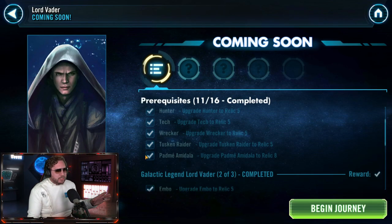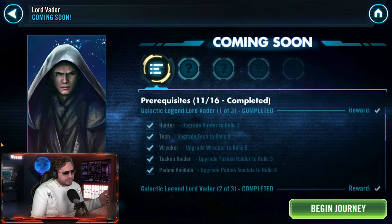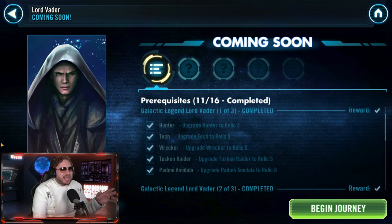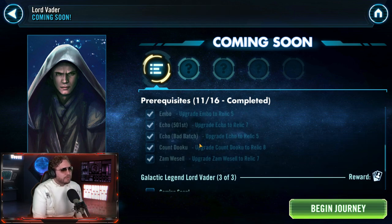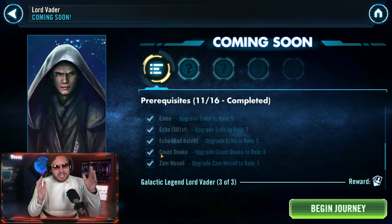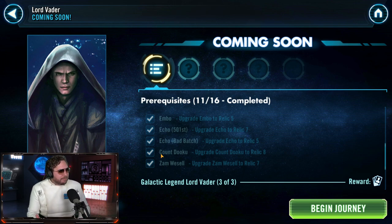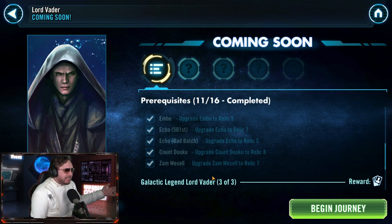These are the complete requirements for Lord Vader. It started off okay - we got the Bad Batch crew: Hunter, ARC Trooper, Wrecker, and Padme Amidala. Padme is needed at relic eight while the Bad Batch is needed at relic five, which is a respectable level. The only downside is the Bad Batch is still in that marquee-ish status where you can't farm them quickly, but they are free to play and farmable. Tusken Raider was the first meme. Moving to the second batch: relic five Embo - because Embo was so pivotal to the upbringing of General Anakin Skywalker. I think Embo is honestly the tipping point that led Anakin to turn into Lord Vader.